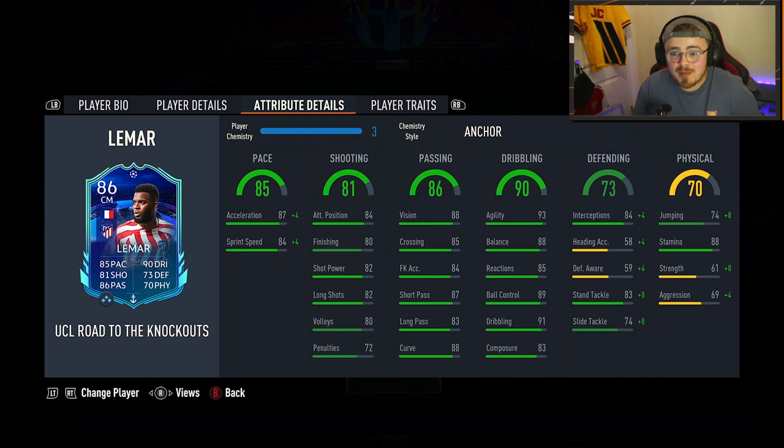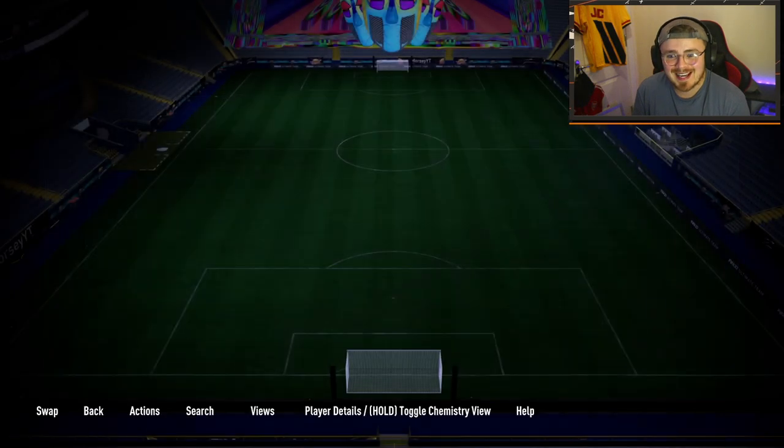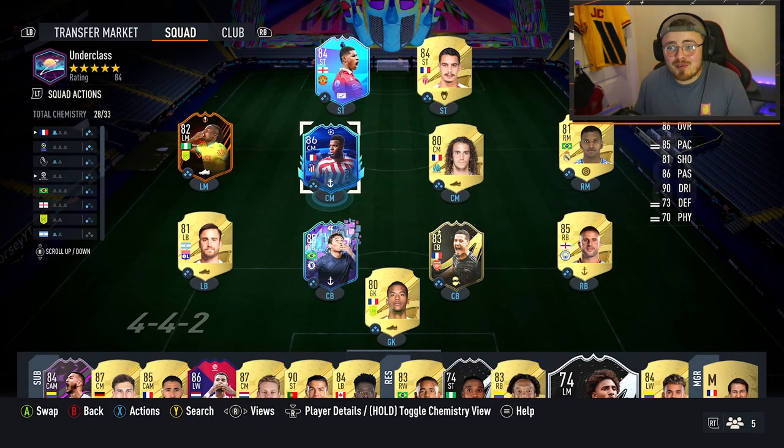Look at the stats — this man looks absolutely phenomenal. The stamina's there if you want to play him as a box-to-box center mid, which is probably where I'd recommend. The dribbling stats are incredible — agility, balance, ball control, dribbling itself insanely good. Defensively solid with the interceptions and standing tackles, defensive awareness making me think maybe you should play him as a CDM, but as an attacking CDM he'll do absolutely fine. The range of passing should be really consistent, he should be able to bag goals, and the pace is there too.